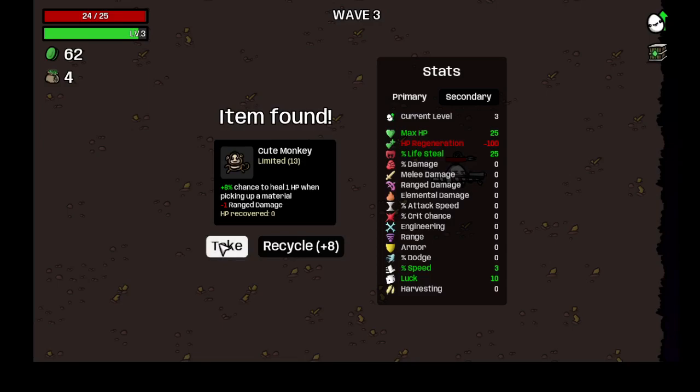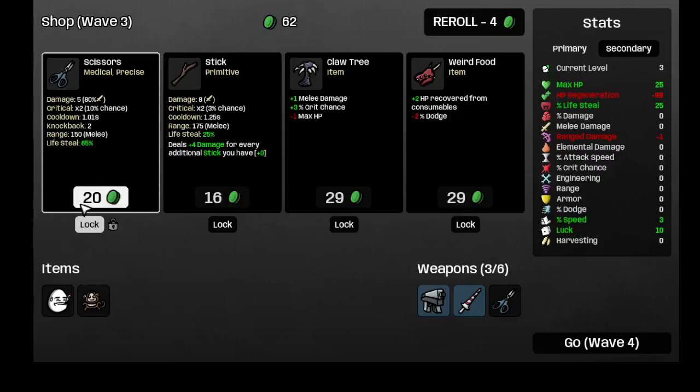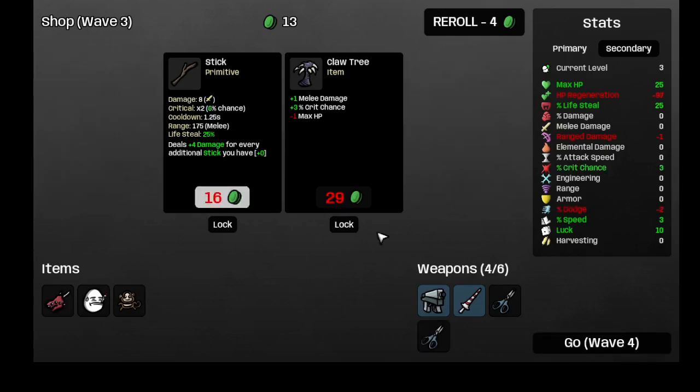Eight percent chance to heal when picking up material — there you go. HP regen plus two, so now I'm only at minus 98. Plus two HP recovered from consumables — yes! And I want to combine these two.